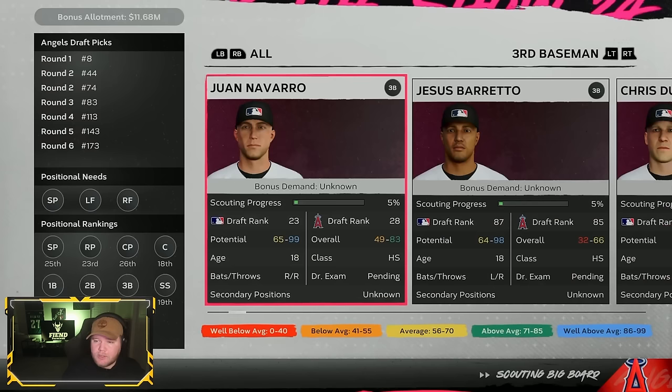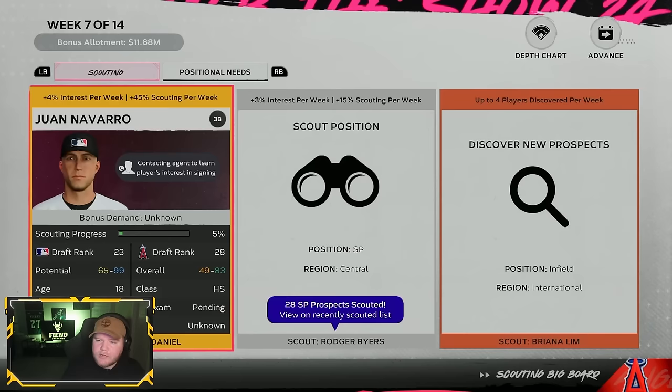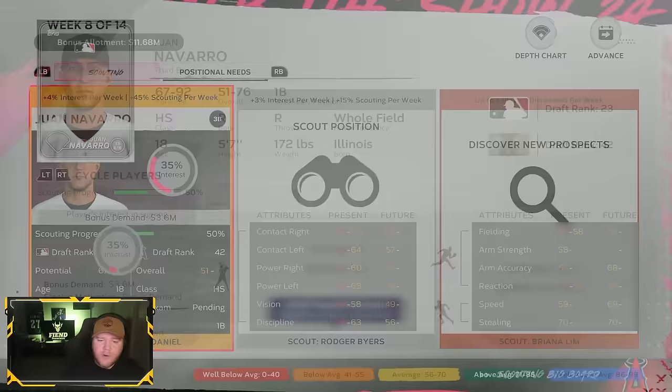Week eight: Juan Navarro has fallen down the board quite a bit — that potential not looking as good as it once did. Typically when you see somebody fall that far when partially scouted, it's not a good sign. With generationals it's the opposite — they always fall. But with normal prospects, when they fall at 50% scouted, they rarely come all the way back. So we're done with him. We'll switch to Darren Norman — another 18-year-old — and go west next, while keeping Pitcher Central going.